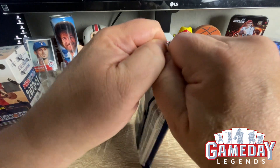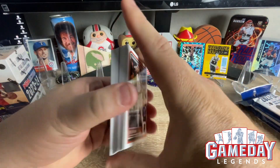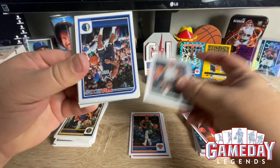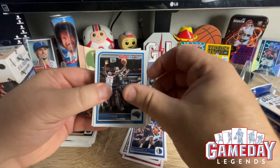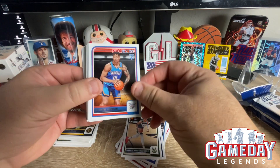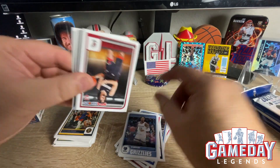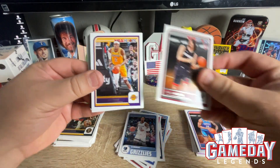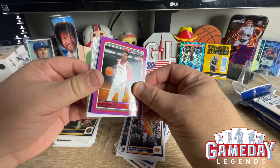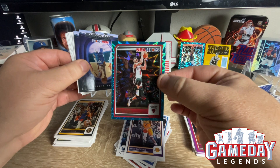Appreciate everybody stopping by, checking out this Wednesday hunt for Wemby. We'll be Wemby hunting all week. Can we get a Wemby? I think he has two cards back to back. Okay, John Morant. Mr. Zach LaVine — I hear so many people saying it differently. We got our purple Muhammad Ali. And we got Alex Caruso in the Teal Explosion. Very cool. Shout out to Sage.